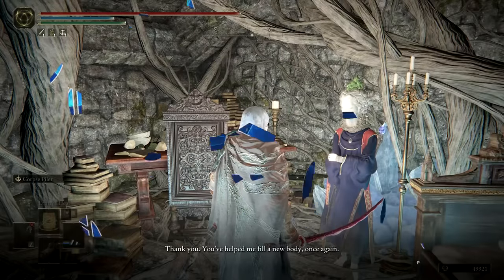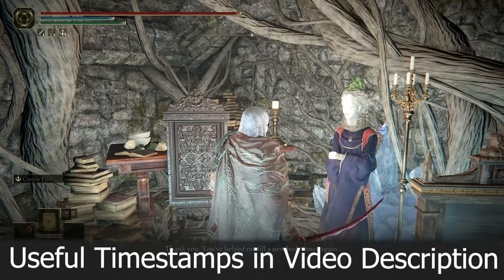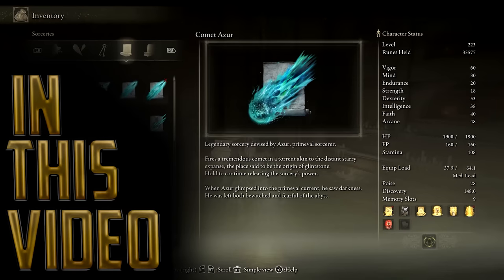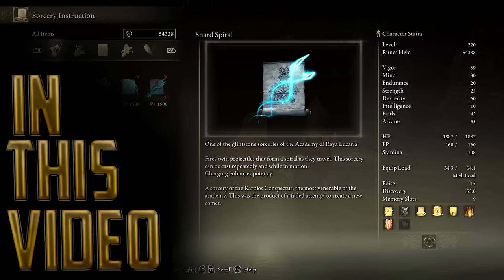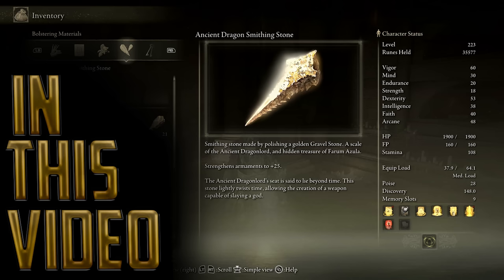Selen is a major NPC in Elden Ring. She has an extensive questline involving Jaren, Rennala, Azur, and Lusat, and some of the most sought after sorcery build items in the game, all of which will be covered in this guide. As usual, useful timestamps can be found in the video description.